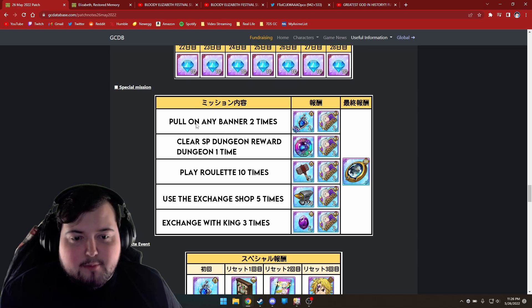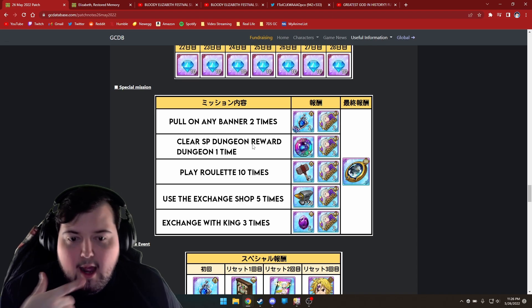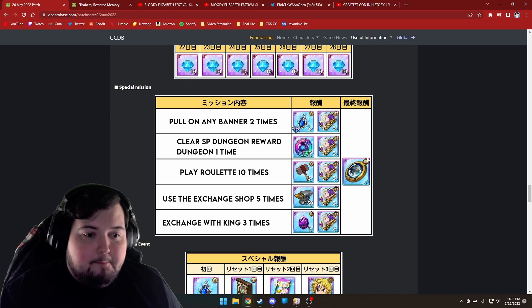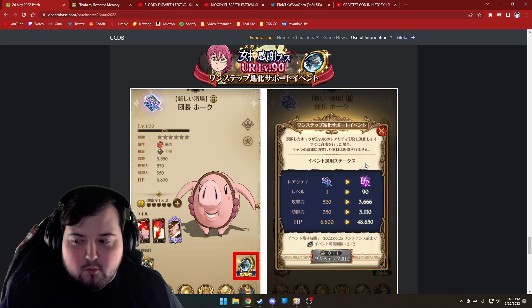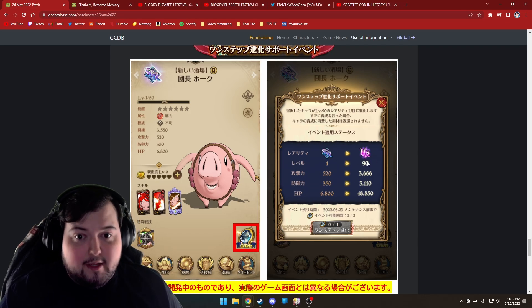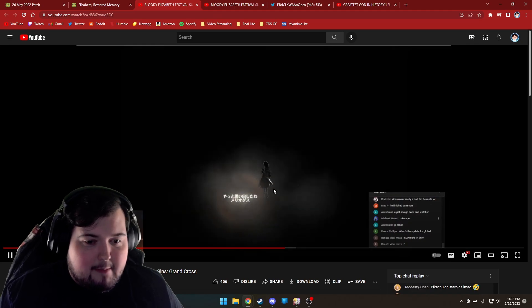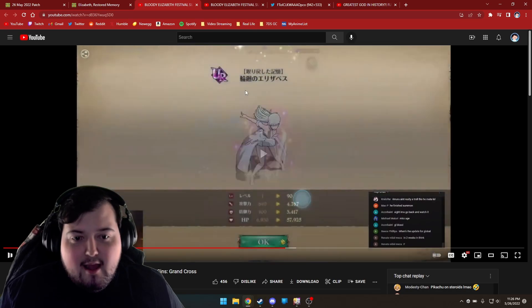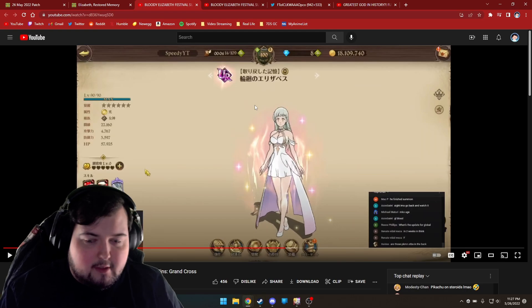There is also a brand new item added in this update — you get one from the special missions. Luckily, all of those special missions can be done the first day it's out. This item is actually a level 1 to 90 upgrade token. I'm really hoping they do something similar to Merlin where you can exchange materials to make these, because it would be nice for future units. You can see he gets her from level 1 to 90 instantly, so he doesn't have to deal with any of the light books — I would probably recommend going that route.